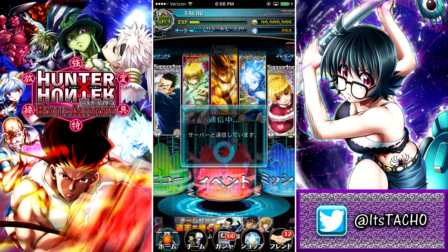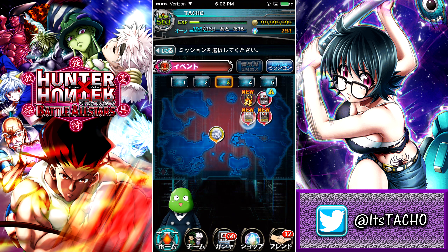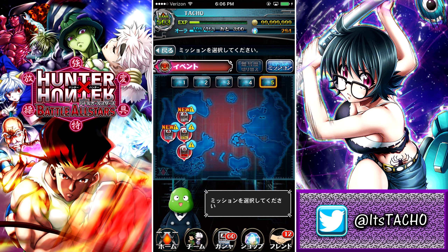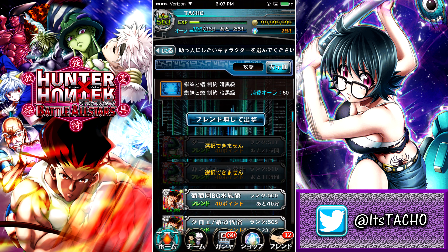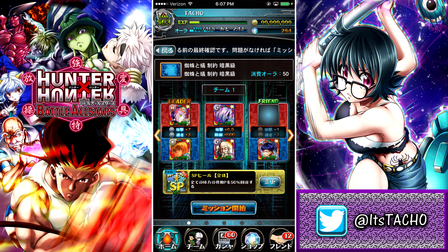Going over to the events, we can take a look at the new stuff. We've got the versus Zazan mission — I'm probably going to play this when I'm done wrapping up. We also have the team event right here: you're going to want to play this versus Gon mission to earn points. Play the ones that cost a higher amount of stamina, because when you beat those you're getting even more points for your team. And the other new thing they added — you can press a button at the top in the friends list and it will let you start the battle without having a friend character, which is really awesome. Something I've always wanted.